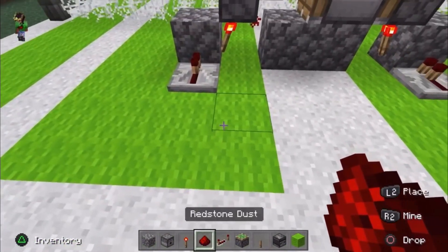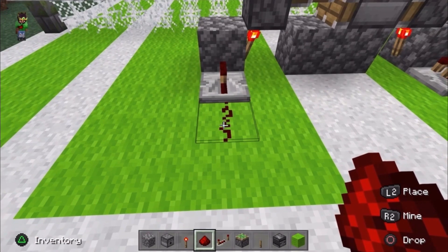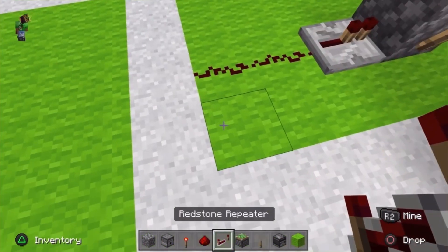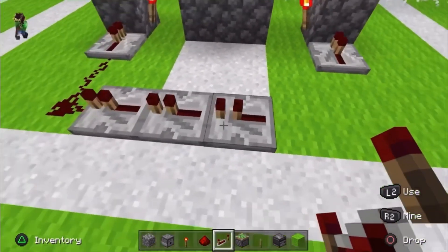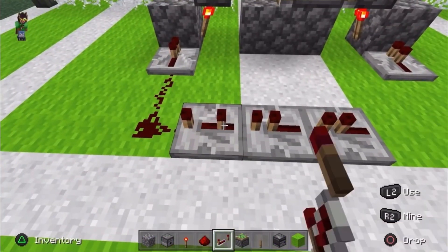We're gonna start on the left side here — place one redstone, then add another one. Then grab your repeaters again and make another line like that.